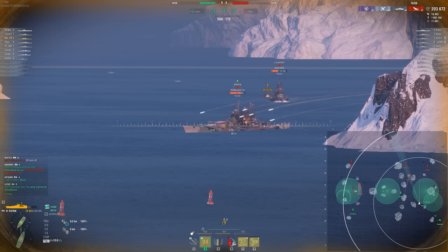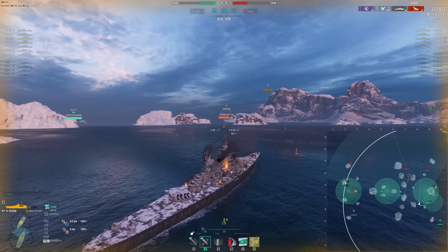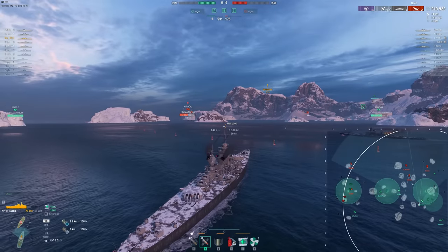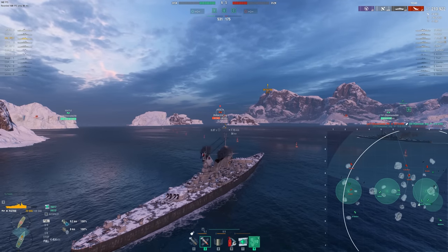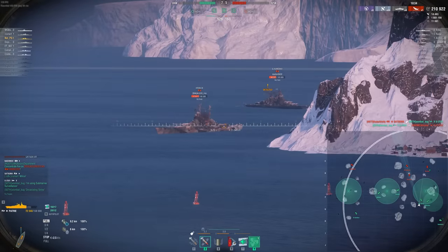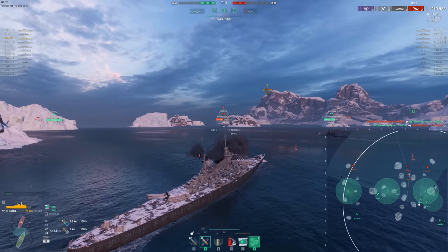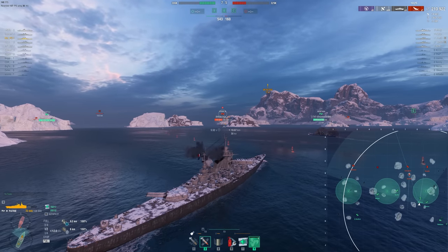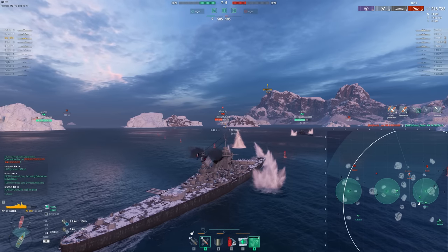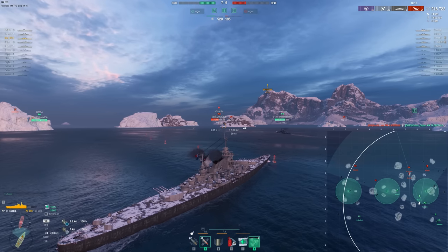I'm just bow tanking here, not too worried. The enemy team doesn't really have a lot — especially now that the Hanover's gone — that can do a lot of damage to me. 32mm is enough to bounce all these battleship salvos, so I'm not too worried about reversing off and taking some time to assess the situation. 210k is always nice. We have a triple cap, so there's not really too much worry about losing this game outside of over pushing into the enemy spawn trying to win harder. I've done it myself — just want that little bit of extra damage and end up throwing a game.